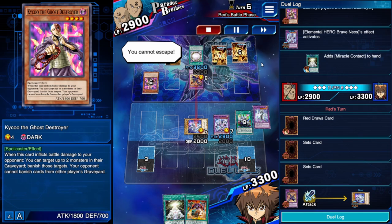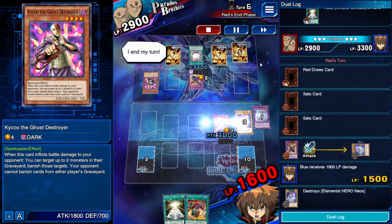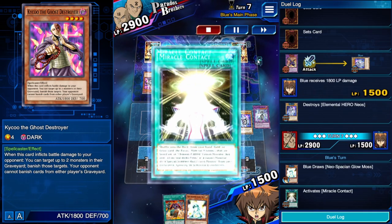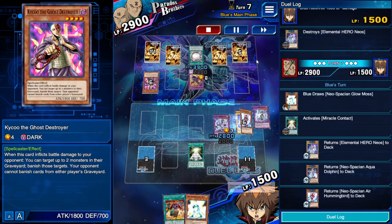He sets a couple of backrows. I go for piercing damage and then Miracle Contact for the play.